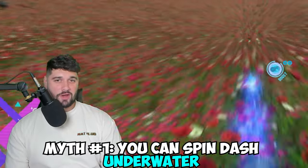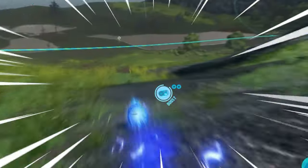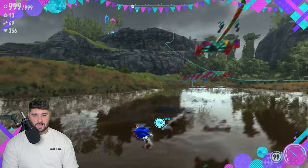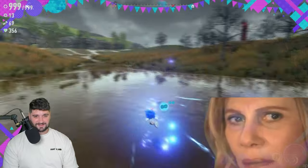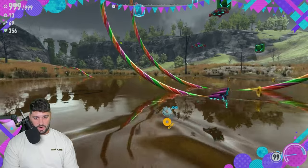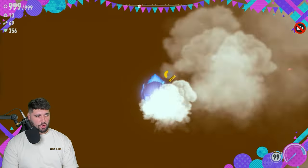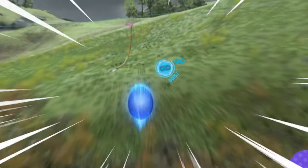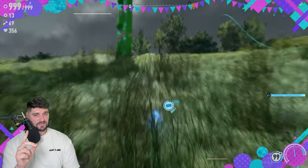Myth number one: you can spin dash underwater in Sonic Frontiers. First we have to find the water. We're underwater — it's like mud water right now. Let's go to cleaner water. Alright, we are underwater and we are charging up a spin dash. It looks like the spin dash does work underwater, so myth number one has been proven to be true.